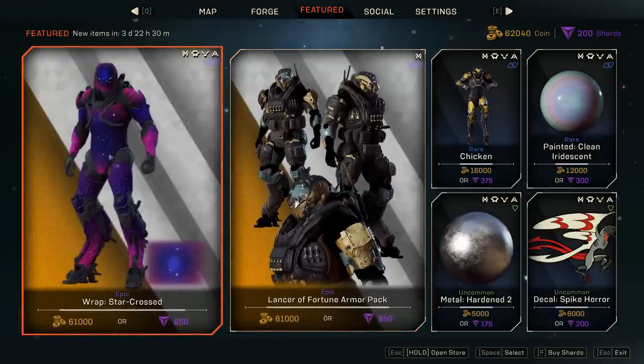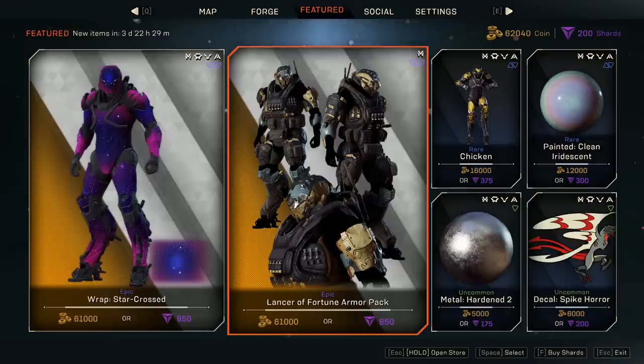First we have another rep - 61,000 star crossed rep. It's an epic one and it looks really nice. Of course, it's debatable if the price is even worth it - my opinion you guys already know. I hope it has that space theme going on in the background as well, as in it moves with your character when you move. That would be really cool but we're gonna check it out in just a bit.